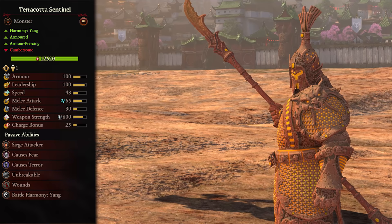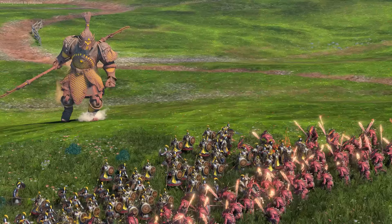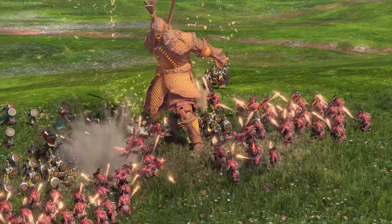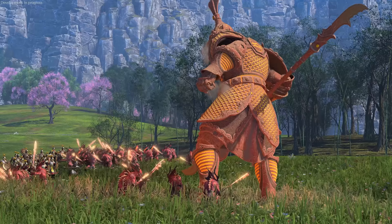Coming to the constructs, we have the one and only Terracotta Sentinel. This is a tier 3 Yang unit, armored, dealing armor-piercing damage, and unbreakable. These single-entity constructs are truly a sight to behold. With their massive size and relatively high speed, they can crash into and through melee lines to rack up a ton of kills versus even highly armored infantry. They have exceptionally high weapon damage and melee attack for something so large, and are great versus clumps of infantry, cavalry, or monsters - just make sure whatever they're going against isn't anti-large. Being so large, they are easy targets for ranged units, so take those out first.